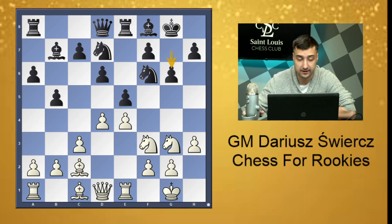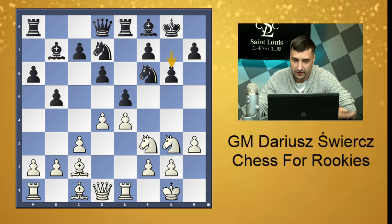That covers openings after e4. Now I want to show some games from the practical side of chess — how I applied those concepts of center, piece development, and king safety in one of my own games. This will show what you're supposed to do and what my opponent was doing — what you're not supposed to do. I won this game in 20 moves, applying those concepts perfectly, in my opinion.